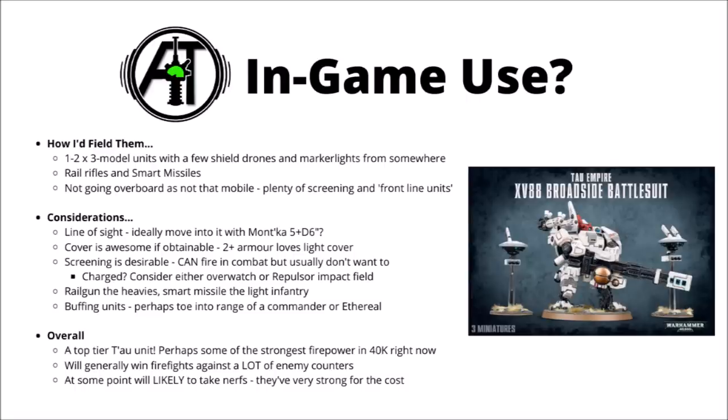You need to invest a fair amount of points in units that are actually going to go forward, take objectives, screen, or just go forth to deal damage to enemies that are hiding — units like crisis suits. Compared with quite a lot of the Tau army, the deployment of broadsides is going to be one of the bigger things. Ideally they really want line of sight wherever possible to their enemy heavies. You could try and deploy with some seriously good line of fire, or maybe hide them out of line of sight if the opponent's got a ton of firepower and aim to get somewhere that you can move into it with a 5 inch plus D6 advance from Mont'ka. A cover save is awesome if you can get it, and screening them is usually going to be a good idea — you really don't want to get these things charged. If you are charged, repulsor impact fields or overwatch both could be good options to at least lessen the blow.